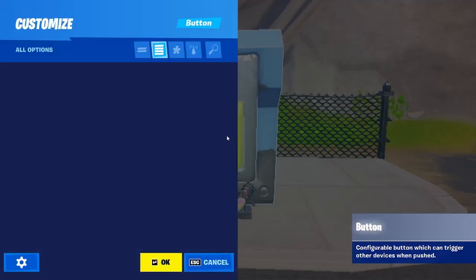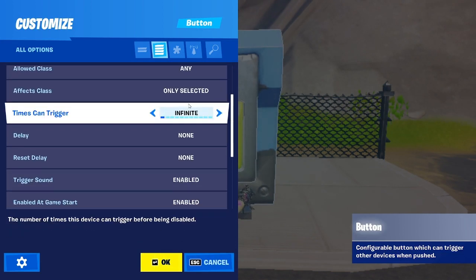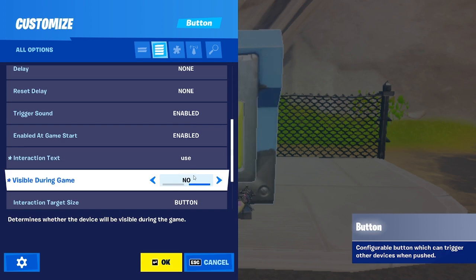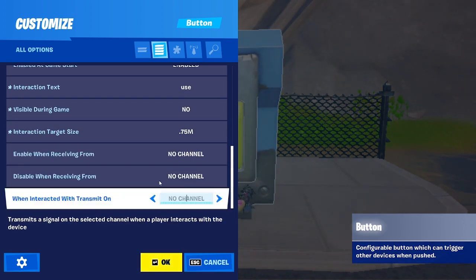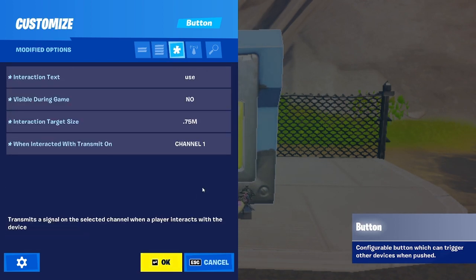Alright, so go down, go to interacting text — use. Go down, visible during game — no. Then interact target size, I'm just going to put 0.75 meters because you can click it from a different angle. Now put this on 1, and then you'll be done for that.